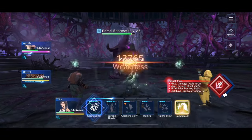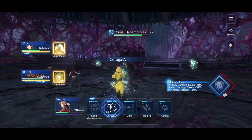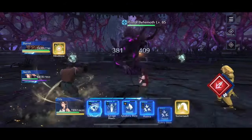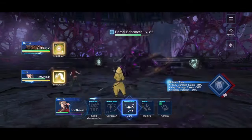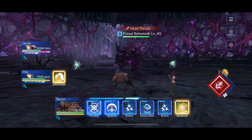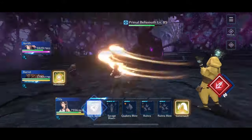He'll do two single target Swipes, then two more single target Swipes. For Tifa, all I'm going to be doing is making sure that any time she uses her main damage ability, Motor Drive, the attack gauge is full — maximizing damage as much as possible. Aerith is going to be locked into healing for the majority of the fight, except for a couple of occasions where she contributes via Aurora. Barret is also going to be locked into raising the party's physical defense, with some exceptions for sigil breaking and a tiny bit of DPS.